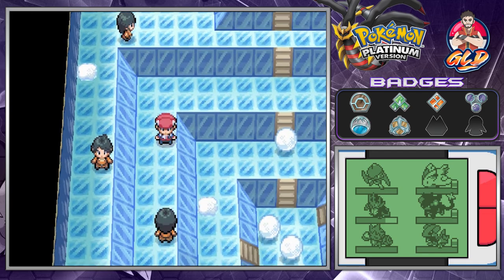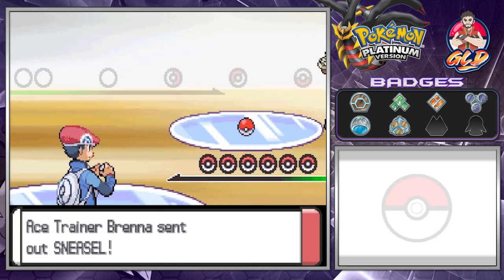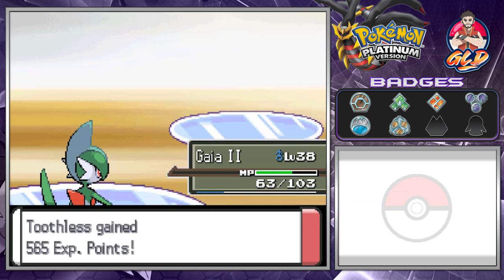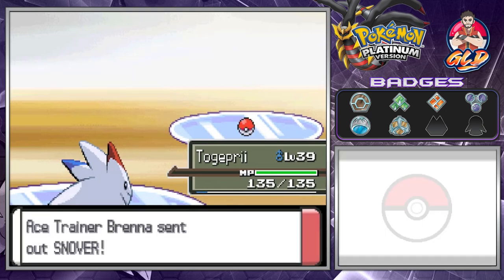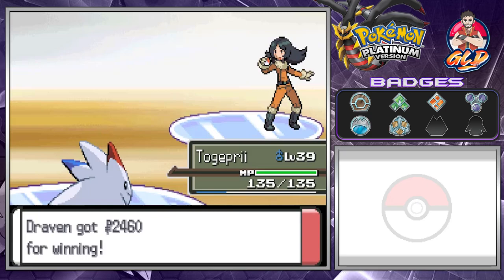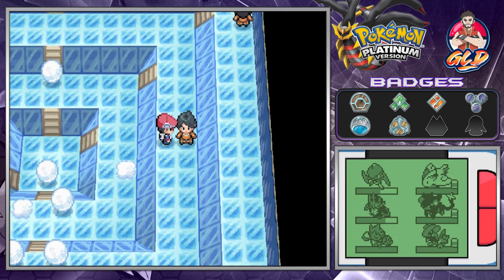Let's go right ahead and battle this trainer — they're coming out with a Sneasel. Here comes a Brick Break and just like that we're winning. Here comes a Snorunt, so let's go with a Flamethrower attack, and then another Flamethrower for the quadruple damage — and yes, we win! Go down here and we break another piece of snow.